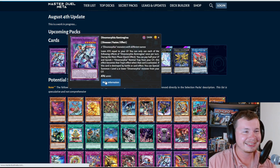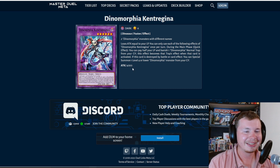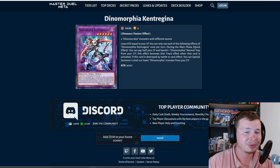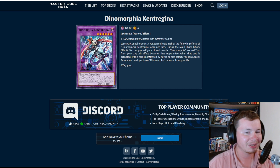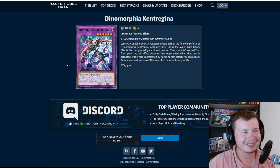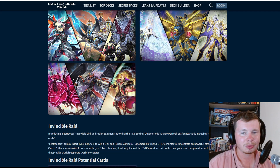We're getting Dino Morphia — that's right, the dino waifus! These are dinosaur fusion monsters and they've got a bunch of traps too. This one takes two Dino Morphia monsters and loses attack equal to your life points. You can only use each of the following effects of Ketrigina once per turn: during the main phase as a quick effect, you can pay half your LP and banish one Dino Morphia normal trap from your grave — this effect becomes that trap's effect when activated. If this card is destroyed by battle or card effect, you can special summon one level four or lower Dino Morphia monster from your graveyard. I can't wait to build this deck!